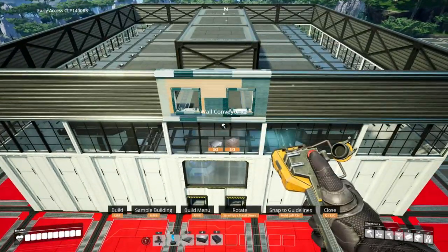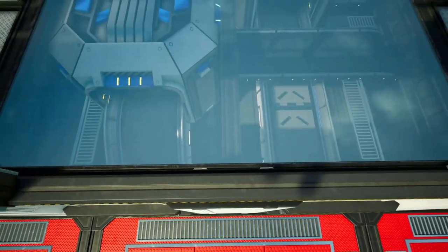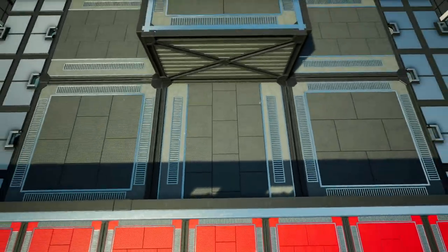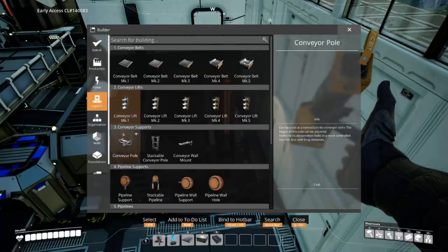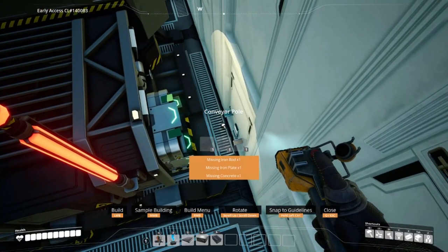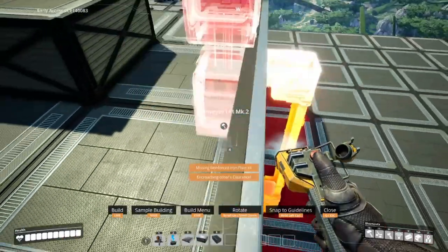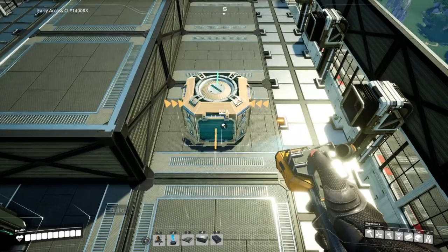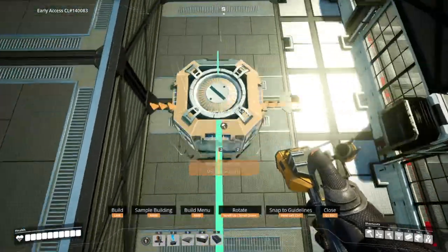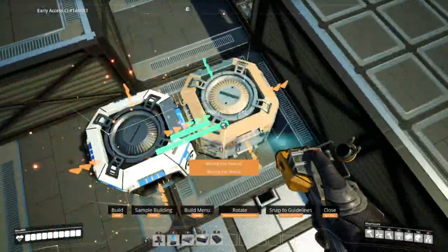Drop a double conveyor belt wall here, or maybe a single wall here — it all depends on your input and output. This build is customizable for you. Place appropriate lifts on the output of the foundries. For the seventh foundry, you'll need to add conveyor support into the wall like earlier videos in this series, then add another lift to the seventh foundry. I'm adding a splitter to this foundry so it can evenly divide itself amongst the two sides. Now add mergers to take care of the rest of the lifts. You can add these mergers however you want, or maybe have more lines — it's all up to you, but this is how I did mine.